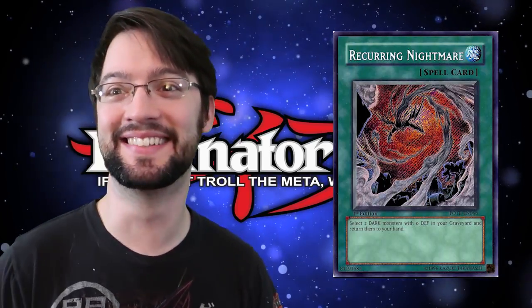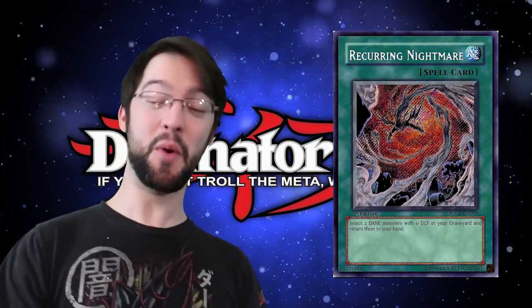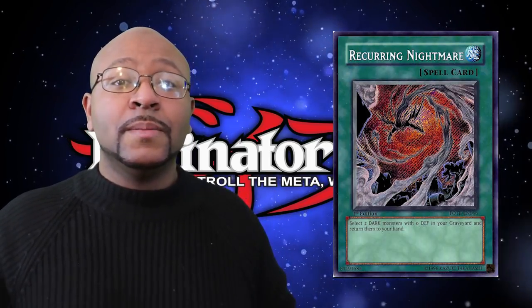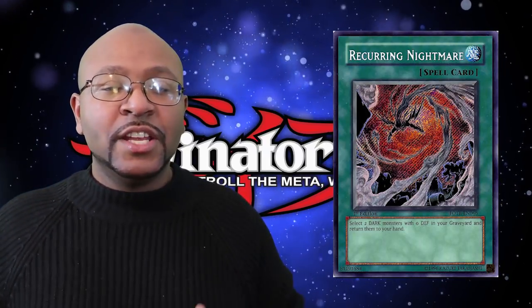Number 3 is Recurring Nightmare. Recurring Nightmare is a normal spell card that reads: target two Dark monsters in your graveyard with zero defense points, add those cards to your hand. Basically, this card is just a really solid plus-one. Recurring Nightmare has a lot of synergy because a lot of Dark monsters with built-in themes have very low — pretty much zero — defense. Whether you're trying to get a beater out like Giant Orc, or you're trying to recur some of the newer Vampire monsters, or even a lot of Zombie monsters in particular, to cycle through your hand, Recurring Nightmare is one of those cards you need pretty much mid-game to make sure you maintain advantage.